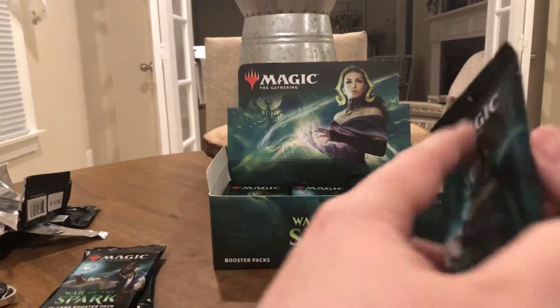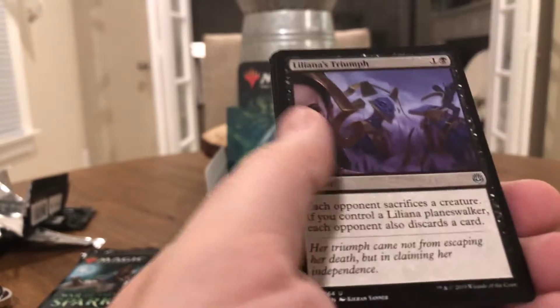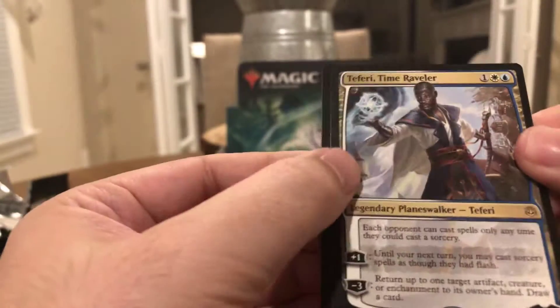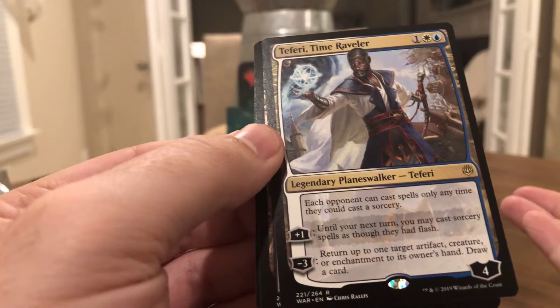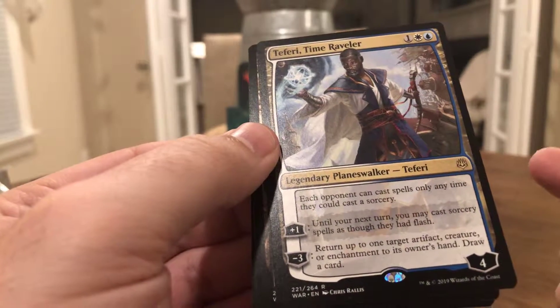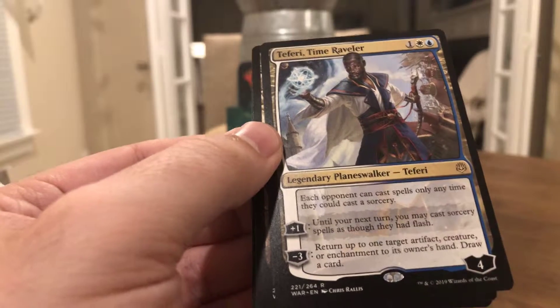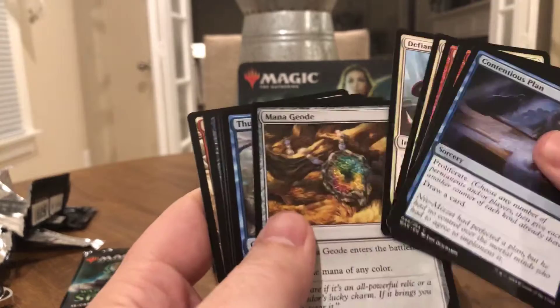Three more packs left. Uncommons: Paradise Druid, Liliana's Triumph, Bond of Flourishing. And our rare is Teferi — love this guy — he's three to cast for four loyalty. Plus one: until your next turn, you may cast sorcery spells as though they had flash. Minus three: return up to one target artifact, creature, or enchantment to its owner's hand, and you draw a card. His static ability: each opponent can only cast spells any time they could cast a sorcery. That stops a lot of instants, board wipes, and stuff. And we got a Jace — Firemind — in this pack too.